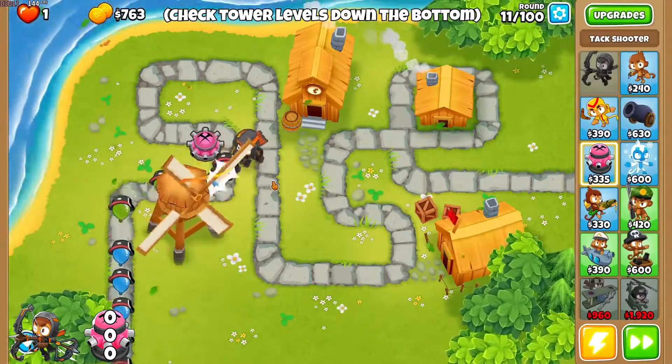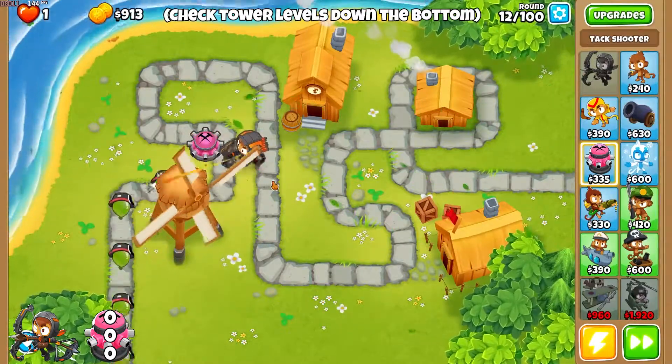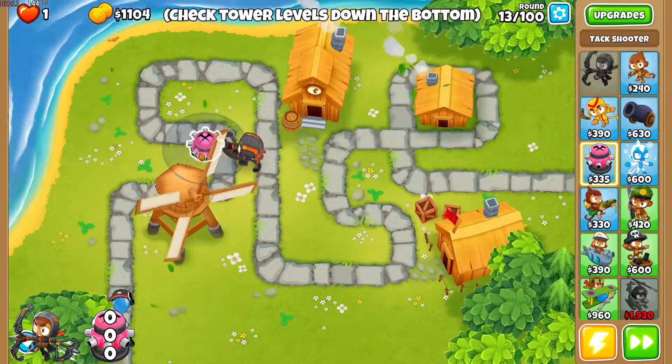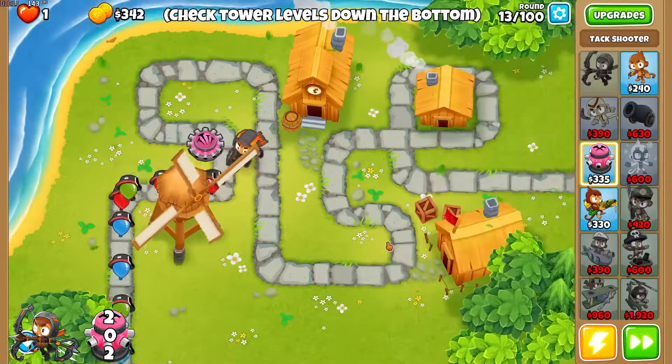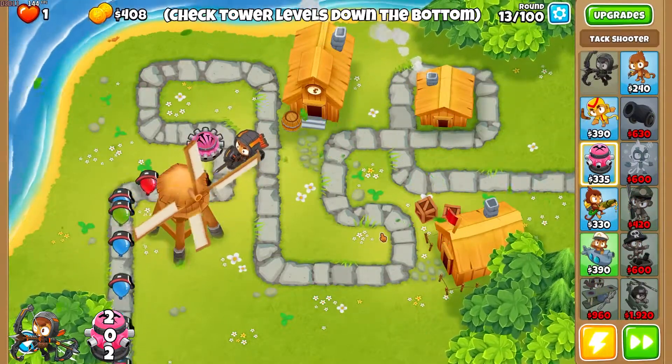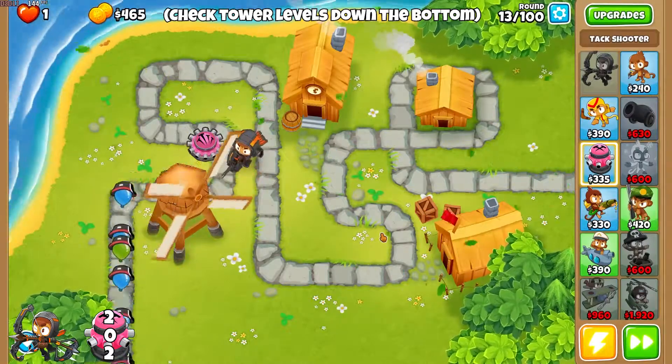We get our 000 attack shooter and take it to a 202 attack shooter. This does a lot of damage in the corner, and Quincy and the attack shooter can go for quite a while.